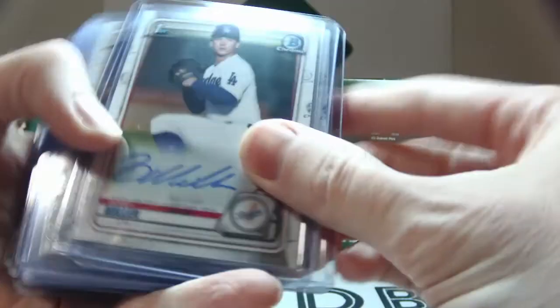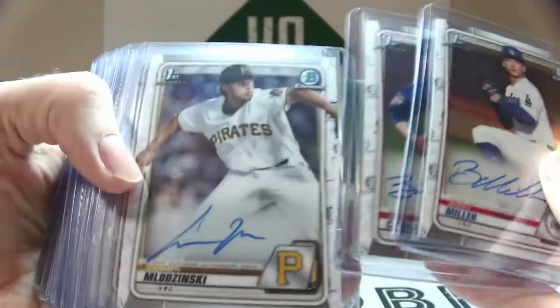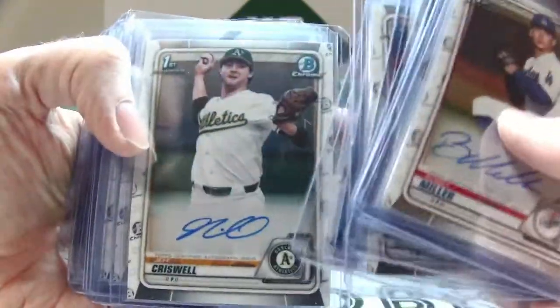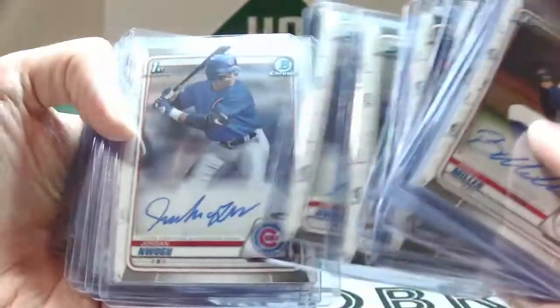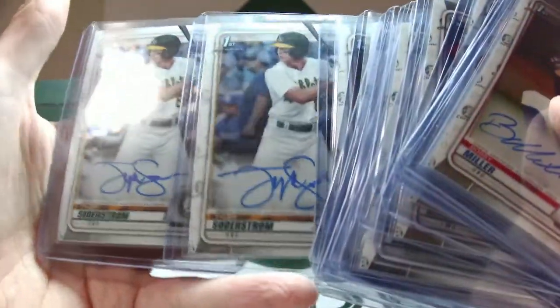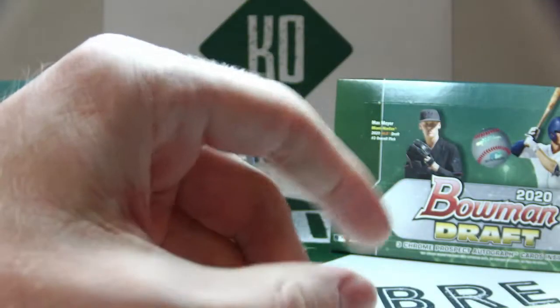For your autos, starting off with the base autos we have Bobby Miller, Burl Carraway (twice), Carmen Mladzinski, Carter Baumler, Casey Martin, Clayton Beter, Cole Henry, Daxton Fulton, Jeff Criswell, Jordan Wogu (twice), Kyle Nicholas, Landon Knack, Levi Prater, Logan Hoffman, Matthew Dyer, Patrick Bailey, Tyler Soderstrom (twice). Soderstrom was sold through our Facebook group because it was not paid for on eBay.